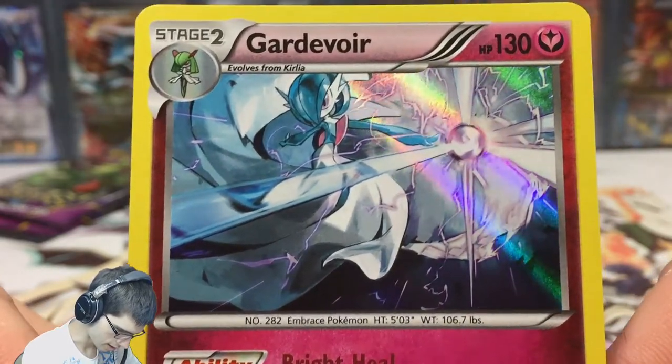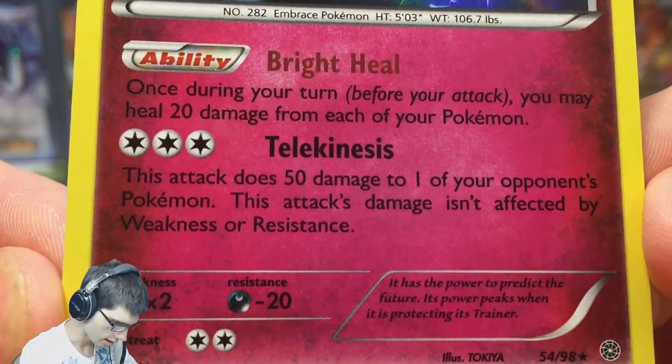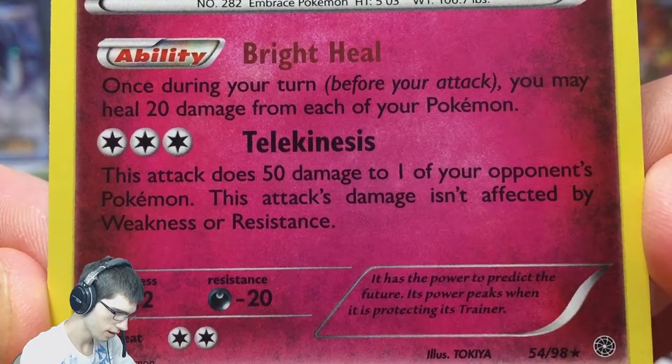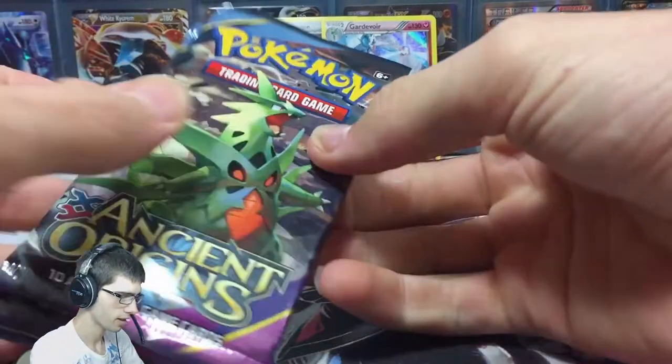Pretty nice artwork I gotta say. It's got 130 HP, the ability Bright Heal, and Telekinesis. Feel free to pause — I'll hold it nice and steady for you guys if you'd like to have a read. Yeah, we'll throw that back because that's a pretty nice way to start.